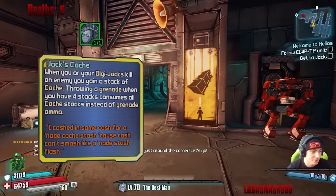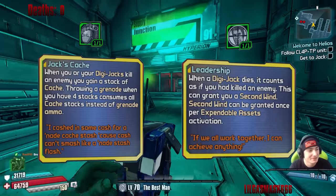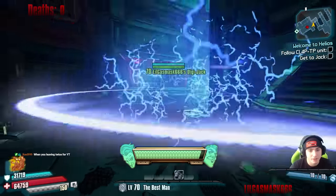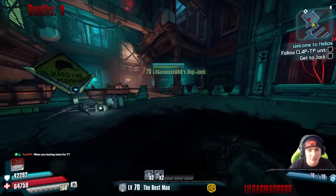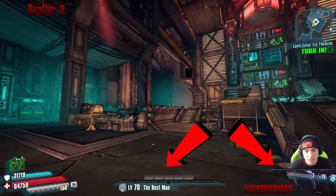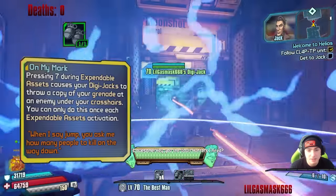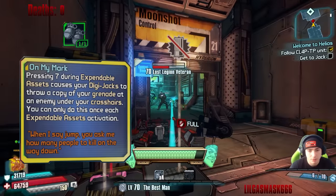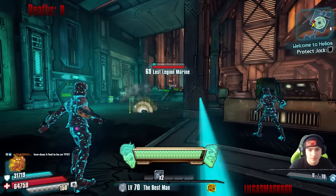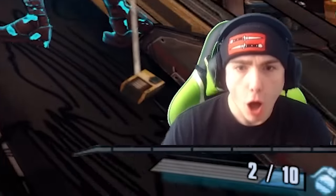Thanks to the skill Jack's Cash, we get a free grenade for every 4 kills we get. And since we're specced into Leadership as well, every time a Digi Jack dies it counts as a kill. So if we activate our action skill and immediately cancel it, we can farm ourselves a free grenade. Another thing we can do after using our action skill is activate On My Mark, which makes the Digi Jacks throw a copy of my grenade mod at the bad guys. These guys were surprisingly good at hitting their throws — sometimes they'd whiff, but other times they were super coordinated and would destroy extra enemies I didn't even target.